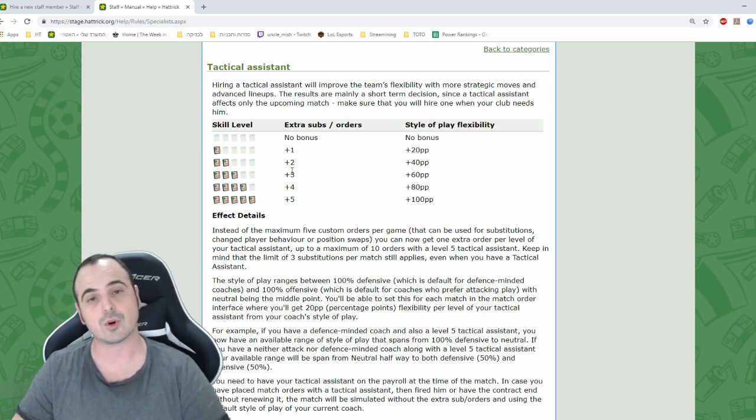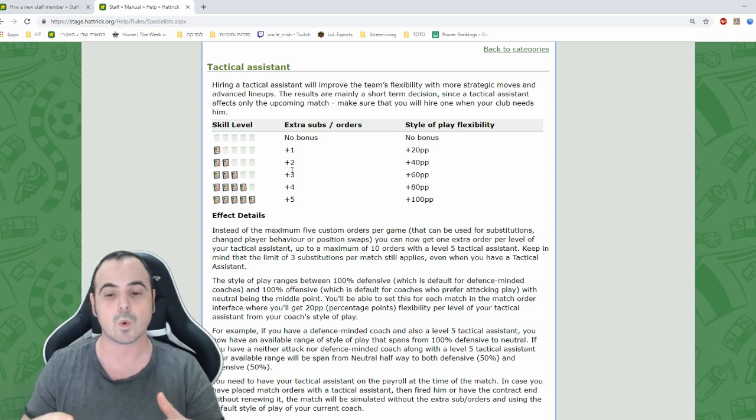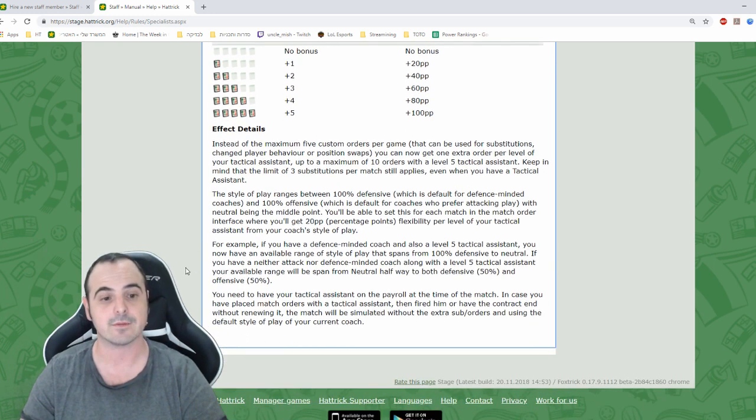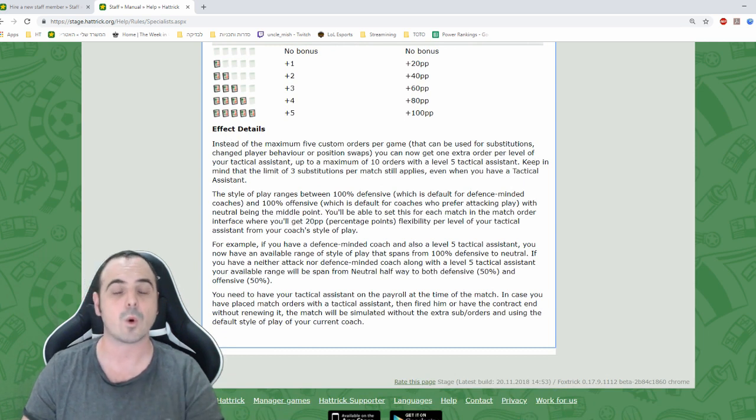Having more match orders can help as well. Say you start with a balanced formation but want to swap to a more defensive formation if you take a lead, or a more offensive one if you go behind. Without a tactical assistant you only have 5 match orders, but a level-5 tactical assistant gives you up to 10 match orders per game. Again, this is only for very competitive teams.